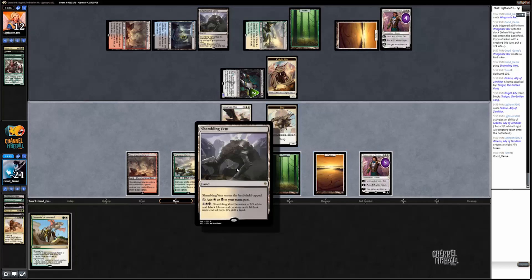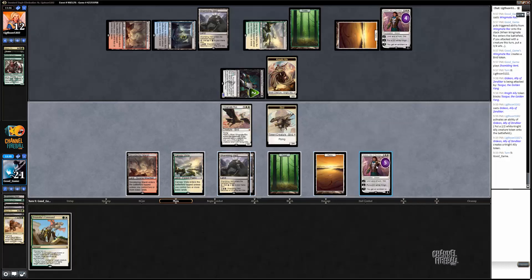Attack him with Shambling Vent and make a 2/2. I could also anthem Gideon — I can anthem Gideon and attack him for 4 plus 8. Oh, I can actually kill him — I think I can kill him, yeah! So 4 plus 8. Do I have enough mana? Yes. So I can animate this. He's got 1 card in hand and 2 mana — I think it's fine to go for it. Or Gideon also just doesn't die. So I can anthem this, animate this, Command to fight the Knight, and put a +1/+1 on one of my guys. That's 4 plus 8 equals 12. I'm going to go for it.